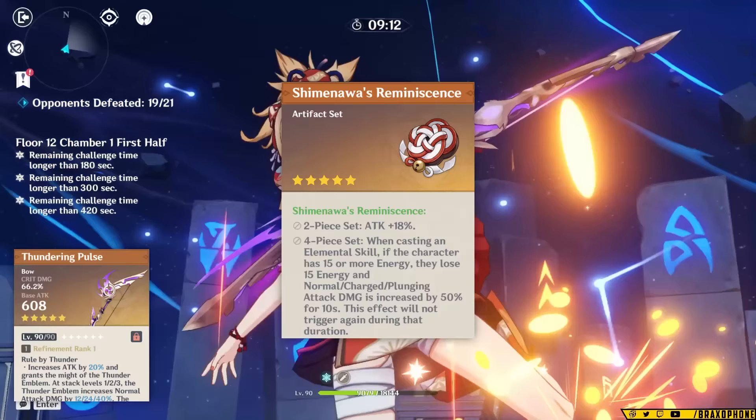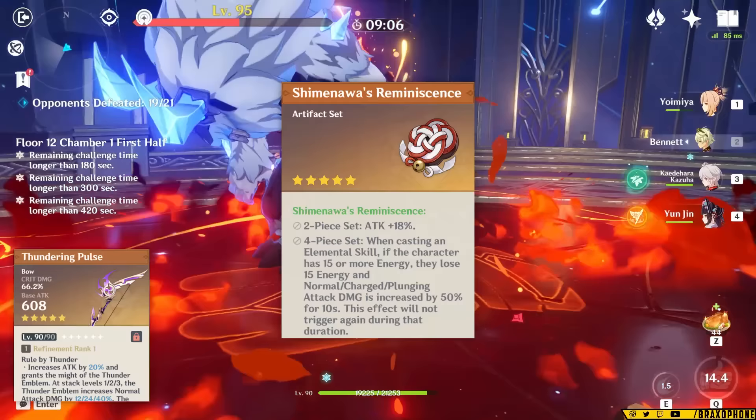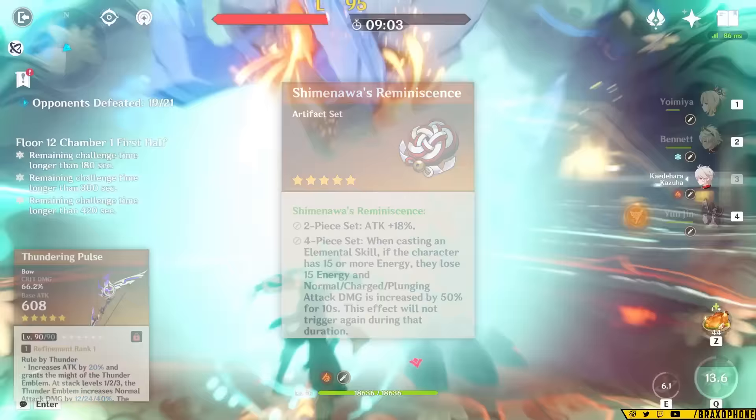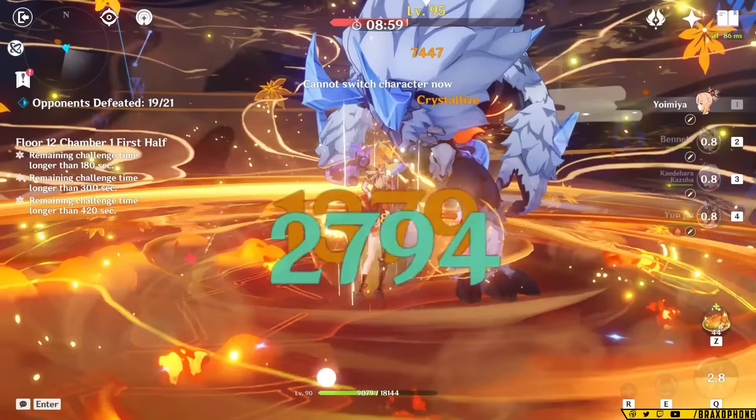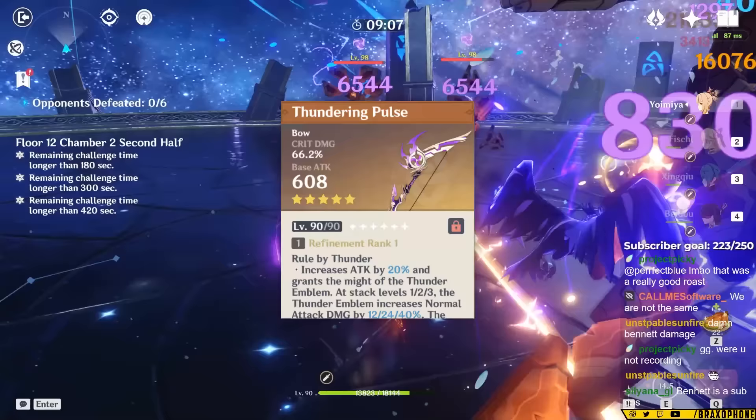That being said, if you opt for 4-piece Shimanawa — which we'll talk about in the next section — you are forced to use Yoimiya's burst when it's up every two rotations or so, otherwise it can lose out to something like Rust. So essentially, if you're going to play Thundering Pulse, you need to understand Yoimiya's energy needs based on your team, or use a different artifact set. Even if you do miss out on the third level of normal damage bonus it gives, it's still a solid weapon because of its crit damage main stat, so it is reliable.